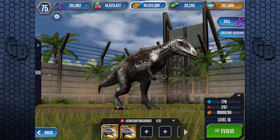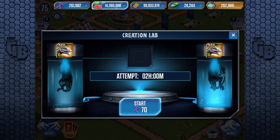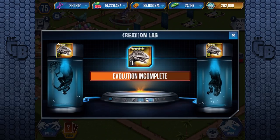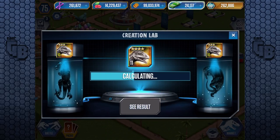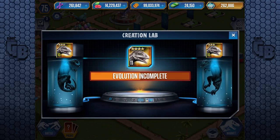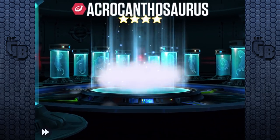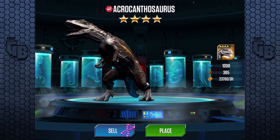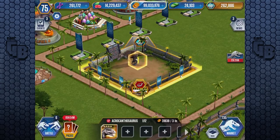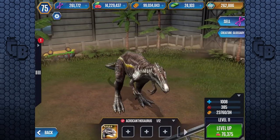Oh, this is interesting — for the first time in a long time I haven't seen what a level 40 version looks like. Usually you can guess what a level 40 is going to look like by its level 30, at least in colorings, and if we have a look at its silhouette we can take an educated guess. Level 20 — I'm not seeing any difference in color. Oh, he's spilt like custard on his back — oh, that's interesting, very pretty!